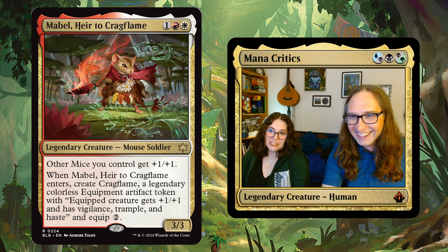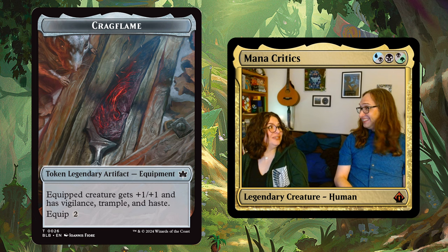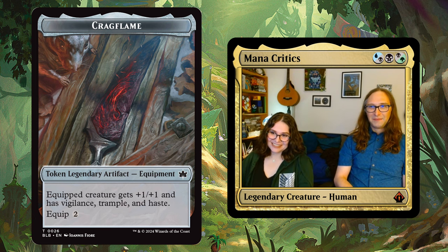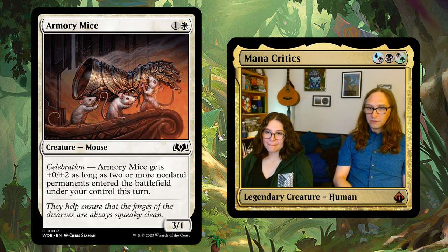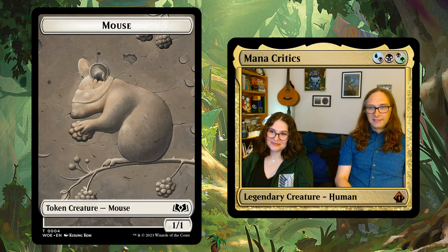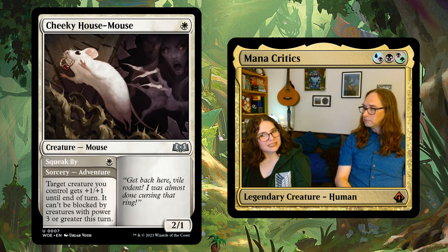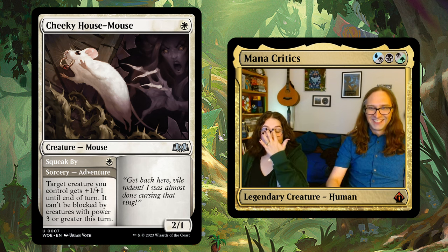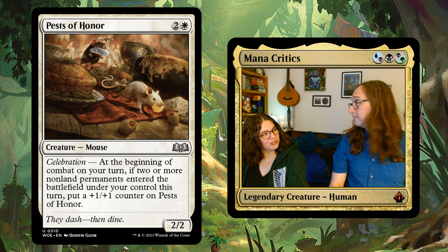Mabel is so awesome. She gives other mice +1/+1, and then she makes this legendary equipment called Crag Flame, so she's kind of awesome. They've seeded a bunch of mice, particularly in Wilds of Eldraine — Three Blind Mice had a combo deck going off in Standard for a while. There weren't really any mice in the game before that. We've had lots of rats, but as far as mouse? I think that's been kind of an Eldraine thing.